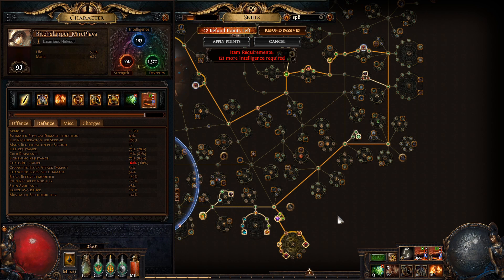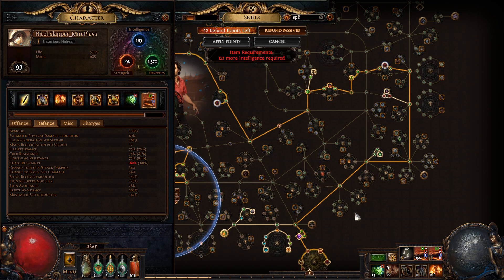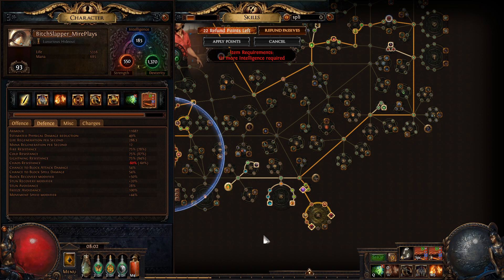For less money — if I can do that and make a video. At the moment the prices are really jacked up for Split Personality jewels. I would recommend picking up any Split Personality — any modifier, it doesn't matter. The ones that are 10 to 30 chaos, pick up four of them and do the things that I did.